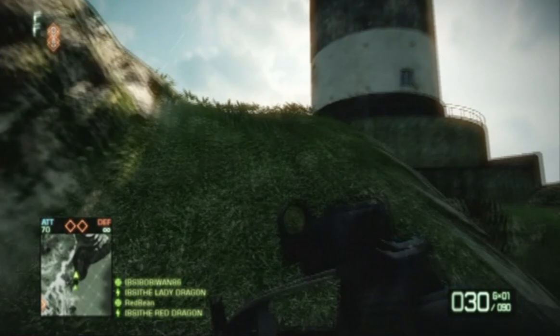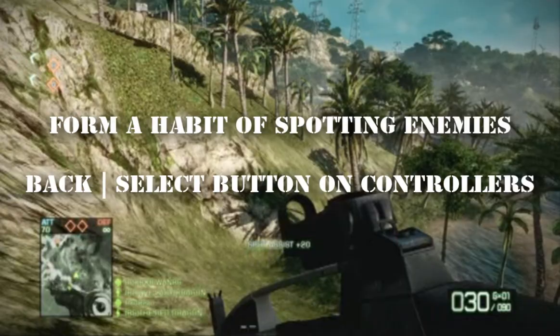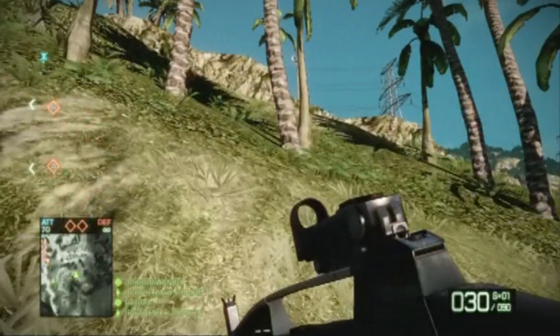Once again, just short controlled bursts. Now you'll see when I'm moving to the next objectives that I'm always going down the road less traveled. Right here I spot two enemies. I spot constantly and I get a lot of spot assist points — I've just made it a habit and it's a good habit to have.